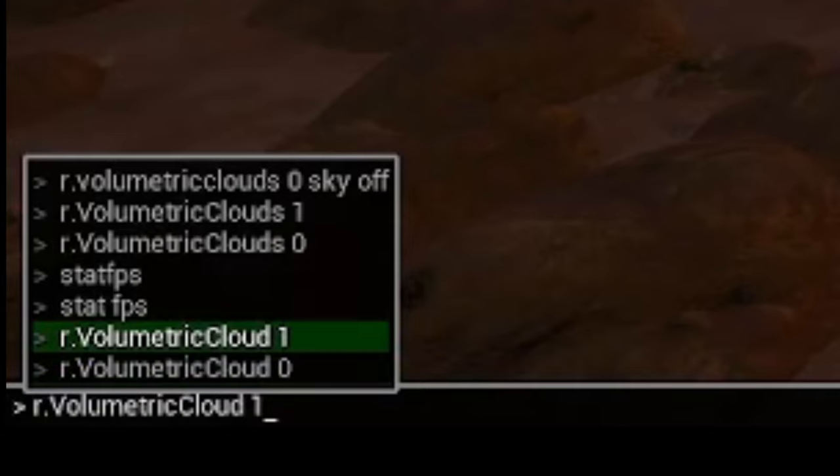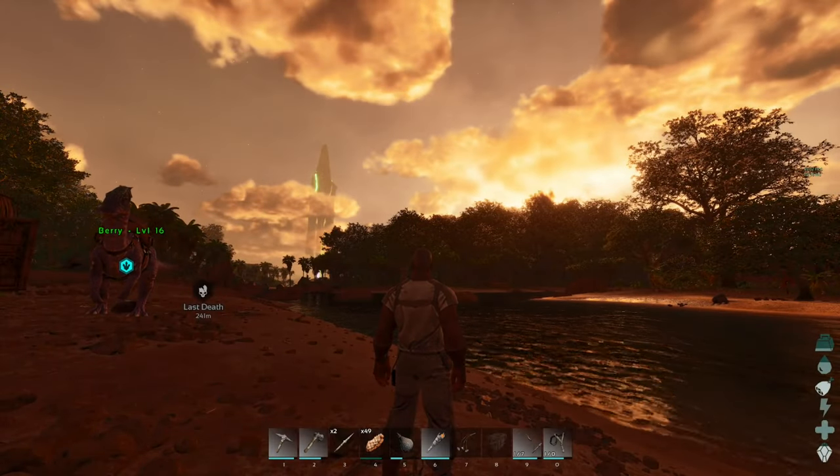It shows all your recent commands. If you'd like to turn the clouds back on, just type that same command but put a one instead of a zero and hit Enter, and you're good to go.